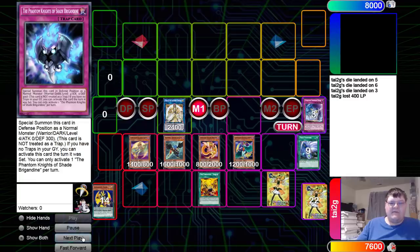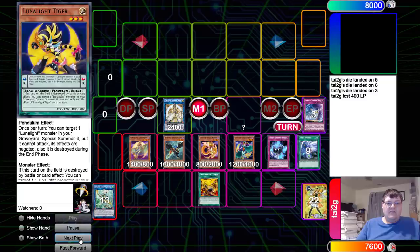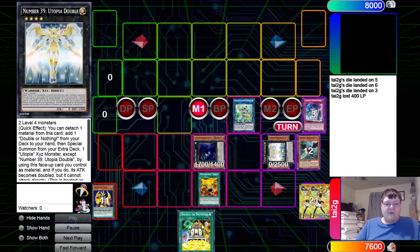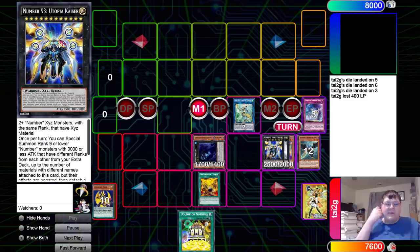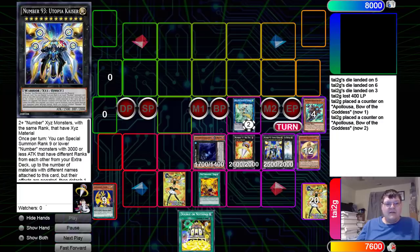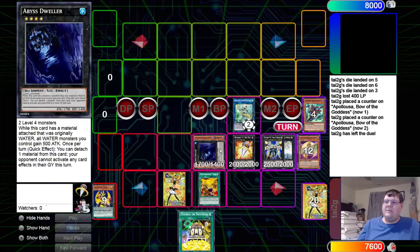So we get to combo off on a different path here. Shade Brigadine coming on down. At this stage in the combo, we're going to toggle into the App App. Now that we've established Appaloosa, we make the Dweller. Then we make the Spice Utopia Double, which is going to recruit for our beautiful Double or Nothing. Then we get to rank up into Utopic Kaiser. Utopic Kaiser has this hilarious ability that lets you bring out Big Eye from your deck, and then you get to recruit for the Rank Up Magic Quick Launch, which you set. This is literally your ending board: Tuna Gates, Utopic Kaiser, Appaloosa, and Abyss Dweller, with a full rank up on the opponent's turn to stop them from playing the game.